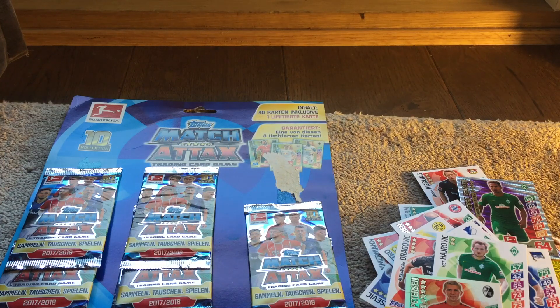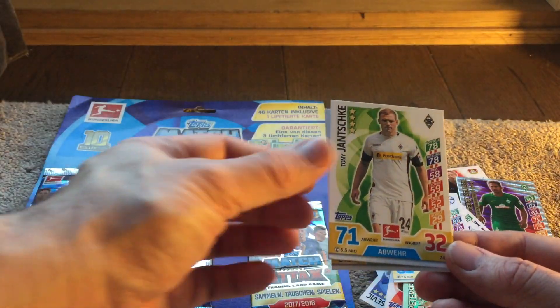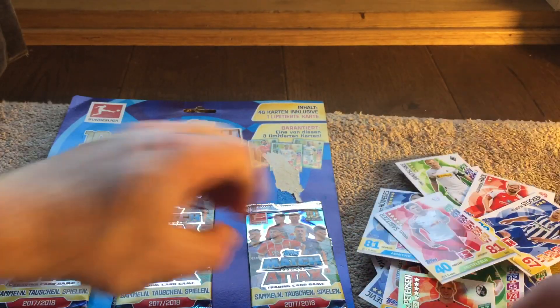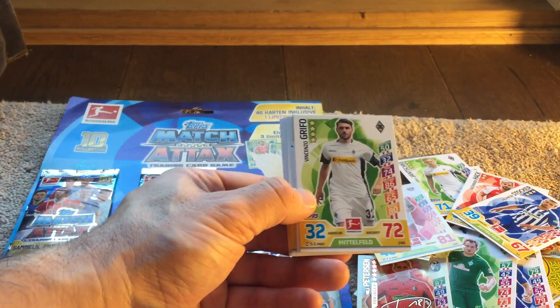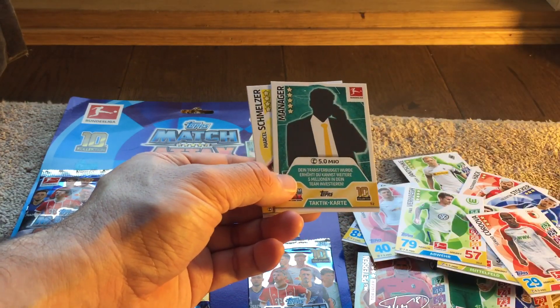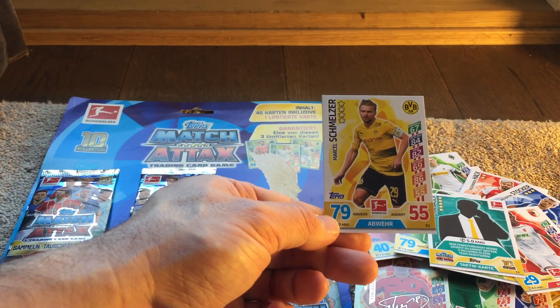In the first pack we have Howardaise, Janshka, Hack, Stocker and Sabitzer. We have the code card again. Then we've got Grifo, Vahague and Cordova. We've got a manager boost card which obviously allows you an extra €5 million onto your team. And Schmelzer.